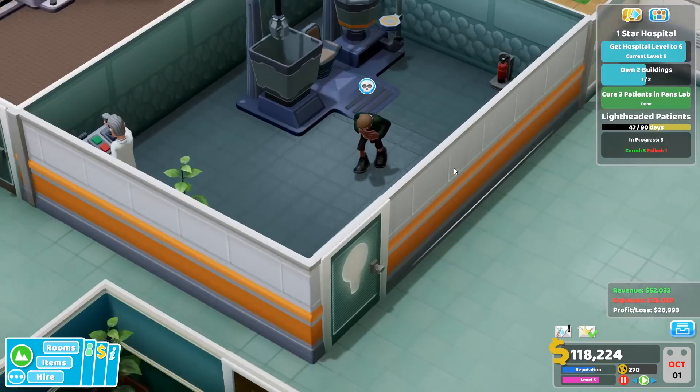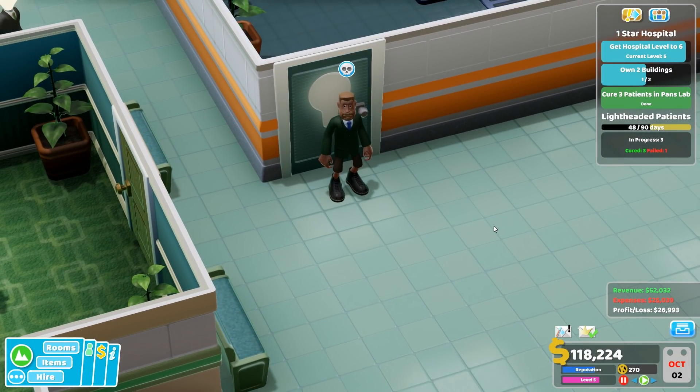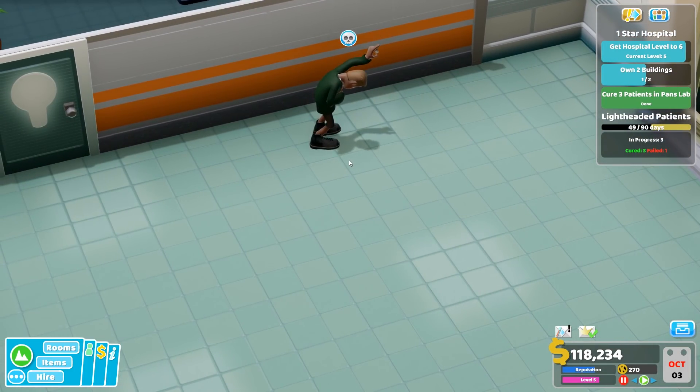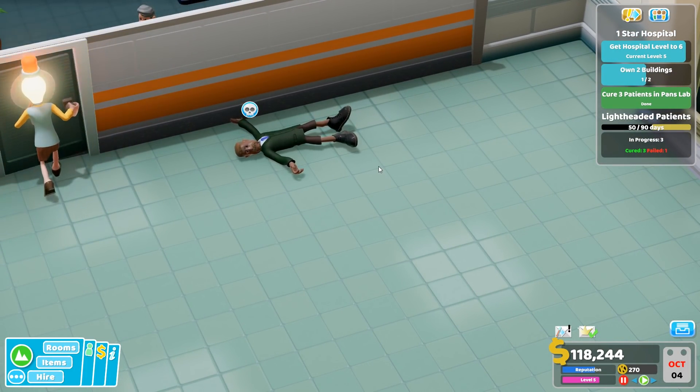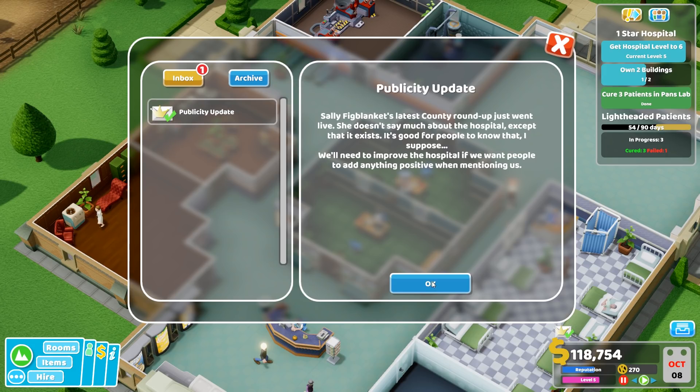Oh no — shit, someone died. Wait, we replaced their head — did we give them the wrong head? Just leave the hospital, don't die on hospital grounds, please. Fuck. Right, challenge from Donald Doom — we completed it. Oh wait, we failed to complete it. Go 90 days without a death — I thought we did go 90 days. Shit.